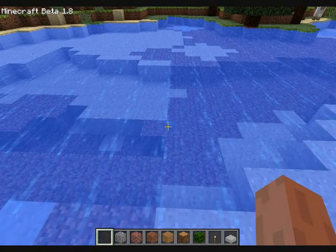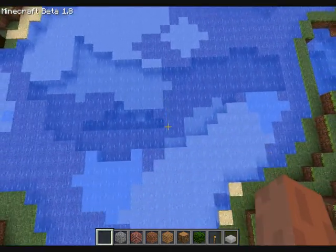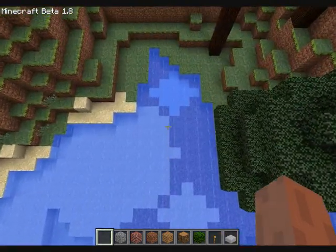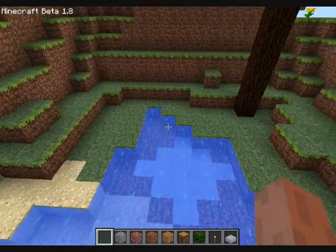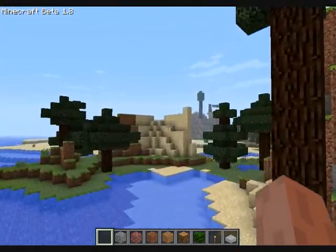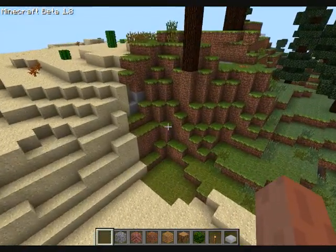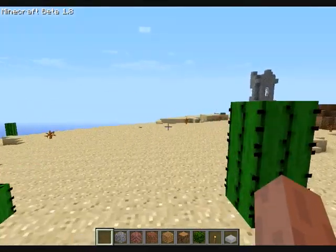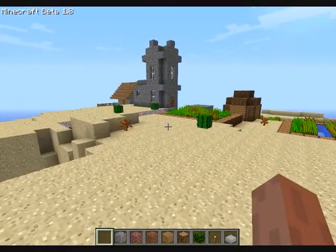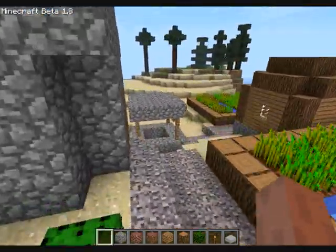Oh shit, that wasn't supposed to happen. So you double tap the space bar to fly and then tap shift to go down the map. Oh my god, I already found an NPC village. Wow, that was fast.